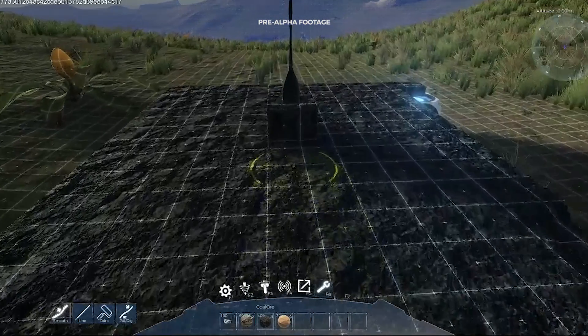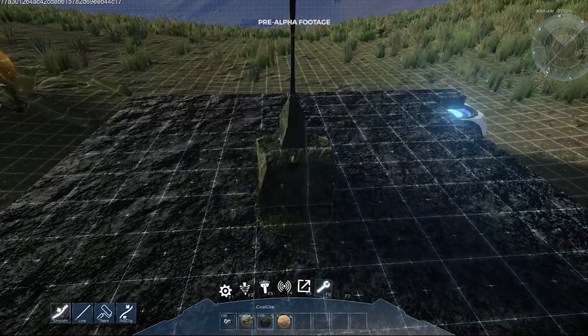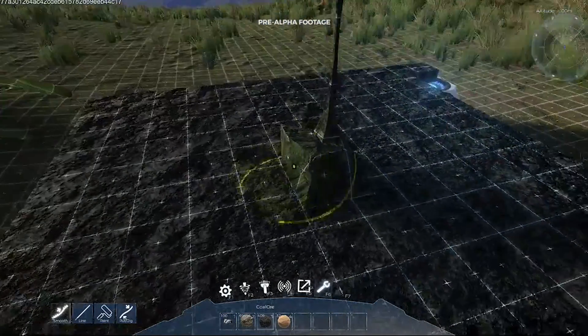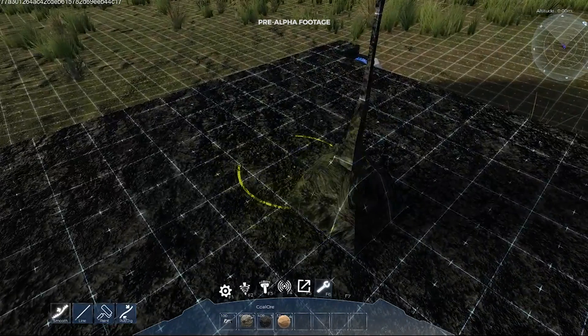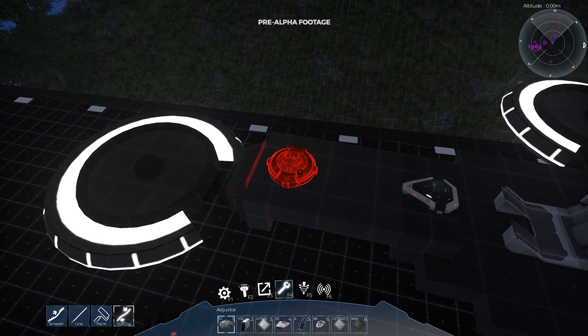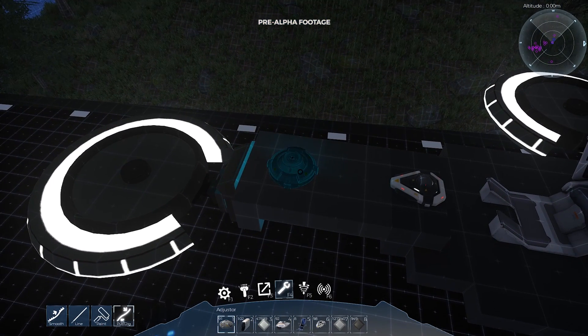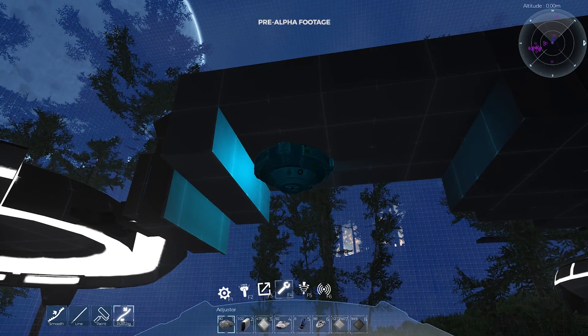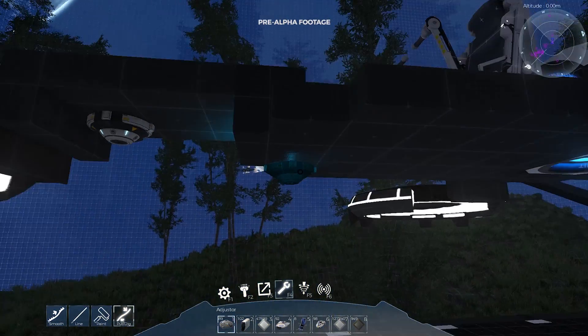The smoother tool is now in place and will allow sculpting of voxels with even more possibilities. We have also extended the undo feature to be able to work with the smoother. We worked on the functioning range of the jetpack with a special mode within a building zone of a construct, to allow the player to move around easily and access all parts of the construct while in build mode.